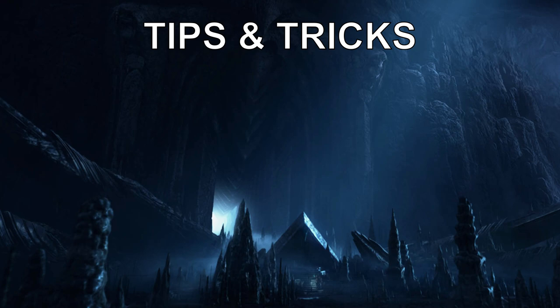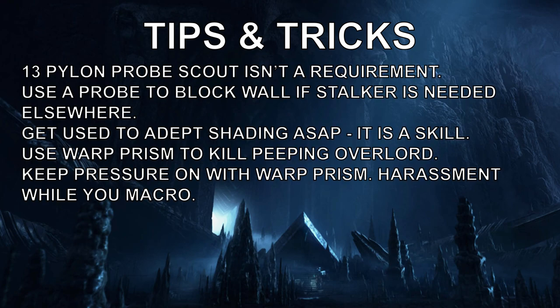Tips and tricks: that 13 pylon probe scout isn't a requirement - experiment with a regular 14 pylon and see how that works for you. The benefit of blocking a hatchery is a few small things, and honestly until you're reaching up to at least masters, if not straight up into professional play, it's not going to be as impactful. But one thing is for sure: it always tilts a Zerg player. So if you're the type of person who wants to tilt a Zerg player and then tilt them more with an adept attack, you might want to do it.